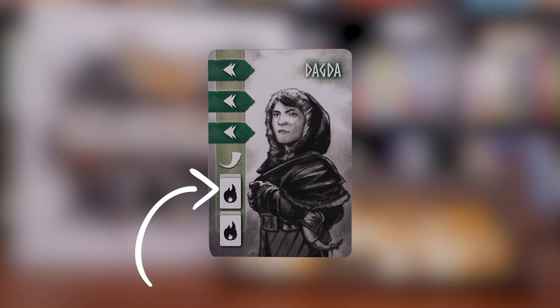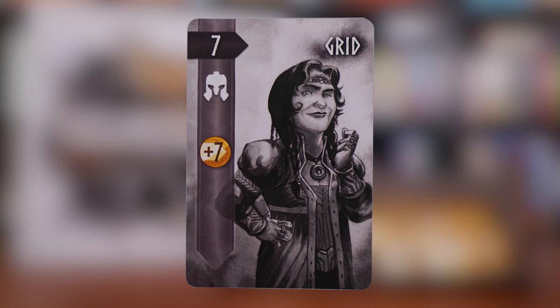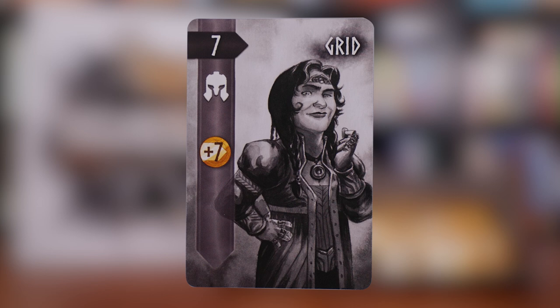There are a bunch of heroes in the game and we'll go over a few of them here. This symbol on Dagda means you have to remove a dwarf card from the bottom of a column. Since there are two of these symbols, you'd have to remove one dwarf each from two different columns. If you previously gained a hero for completing a line and then removed a dwarf using this symbol, you do not trigger another recruitment when you complete that same line again. The Dwerg brothers are worth more points for the more of them you collect. Grid is worth seven points at the end of the game, and she allows you to immediately upgrade a coin by a value of seven when you recruit her.